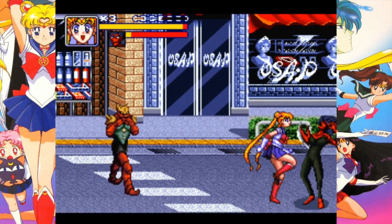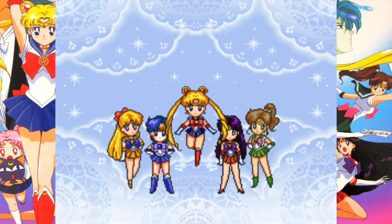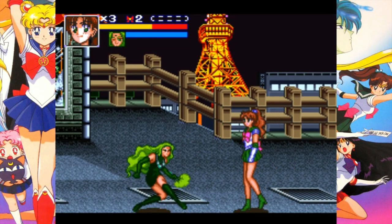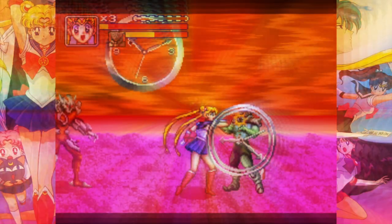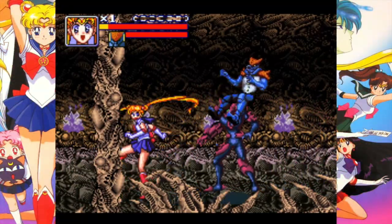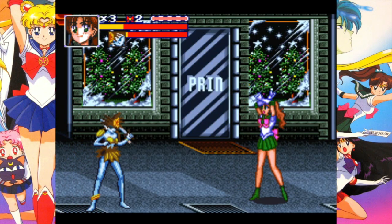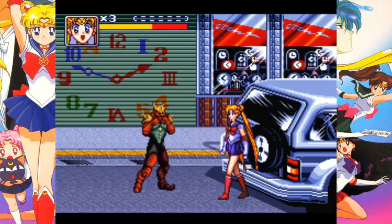These two beat-em-ups based on Sailor Moon are exactly what you'd expect — serviceable brawlers with a bright and frilly Sailor Moon coat of paint. In both games, the five inner senshi are at your disposal to run the gamut on Queen Beryl's minions through a barrage of quaint levels, although they do sometimes venture off into some rather psychedelic territories. The Sailor Scouts all possess a typical moveset of punches, kicks, and throws, but the addition of a chargeable special unique to each scout and a panic move best used when surrounded does at least vary the gameplay.